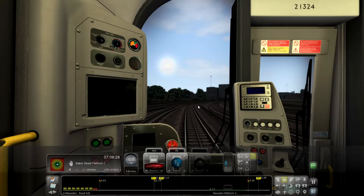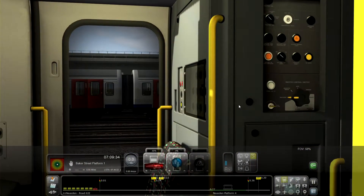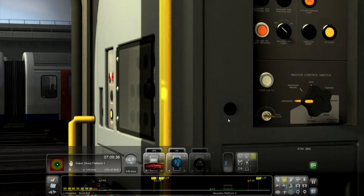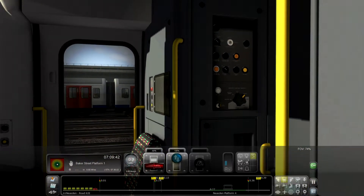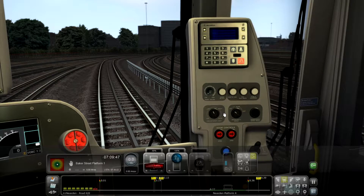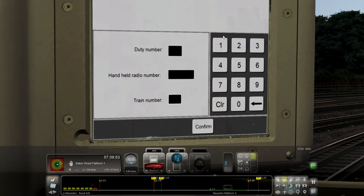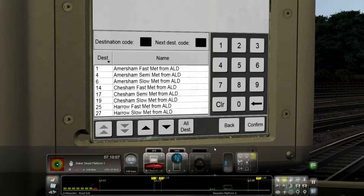We've got a couple of minutes to get the train set up. Let's put the key in, put the trip lock on there, get the light on. I can't remember the duty number — it didn't give me one — I'll just put anything in there for the moment. I do know the train number is 405, confirm that.